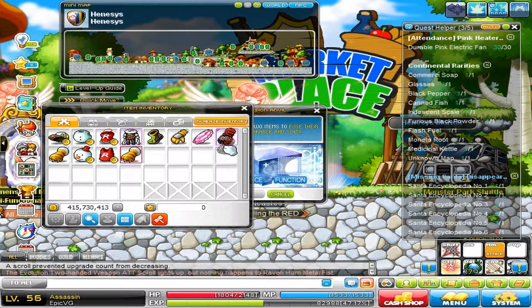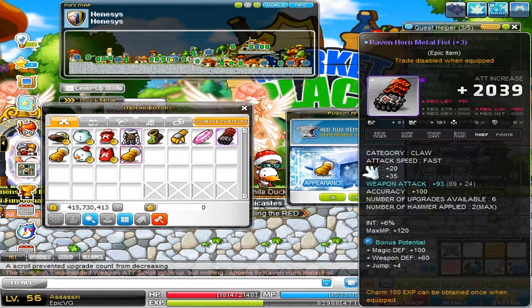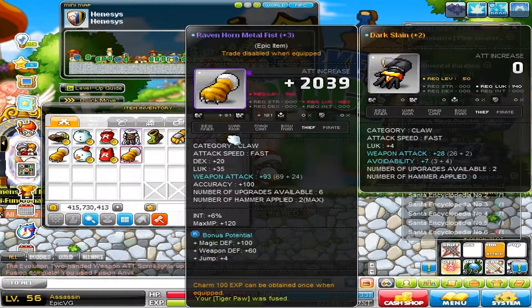Now, you may be thinking, wow, that's a terrible deal, right? But if you think about it, Fafnir weapons — if you get, for example, the Fafnir claw, that is worth like eight bill or something like that, so you are well off. And say you get a Tyrant cape for thieves — again, that is worth like five bill, four bill. So you are pretty well off.